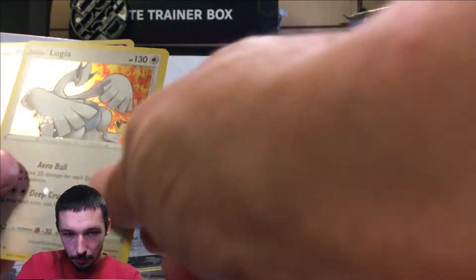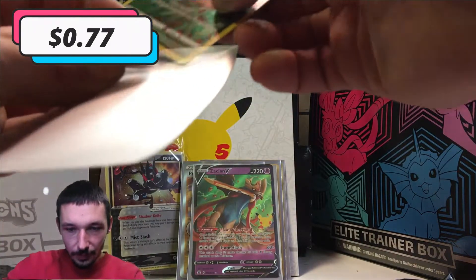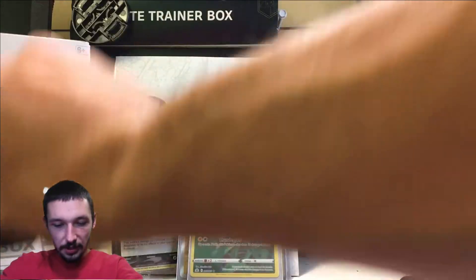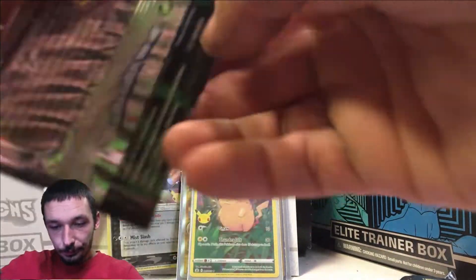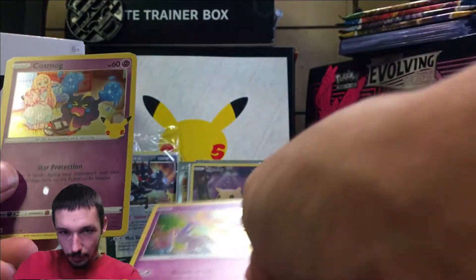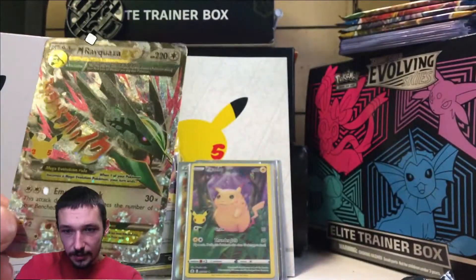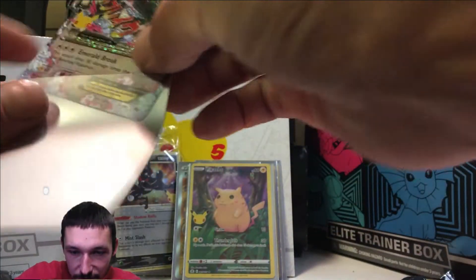Pack five: Jirachi, Palkia, Lugia, and a regular Pikachu. These Pikachus are a lot more common now — the first couple of boxes we opened we didn't get any, but now we're just hitting them left and right. Pack six: Exeggcute, Cosmog — very nice, very nice — we got the Mega Rayquaza EX! All right, we're getting some good pulls now.